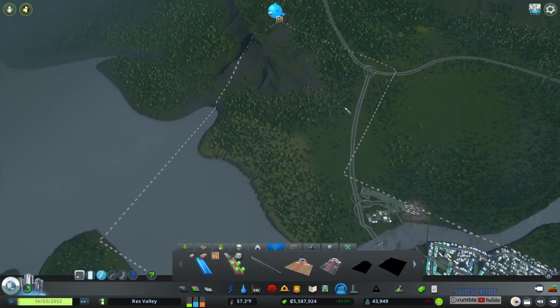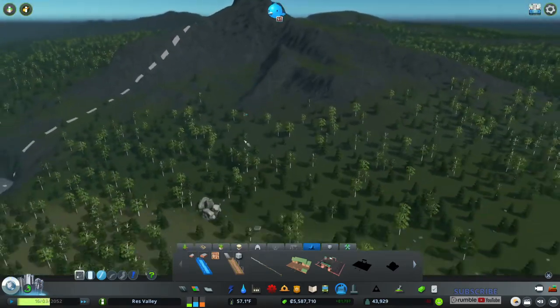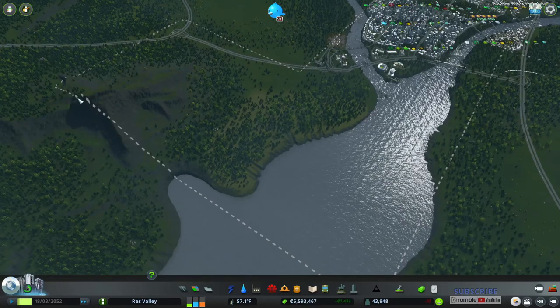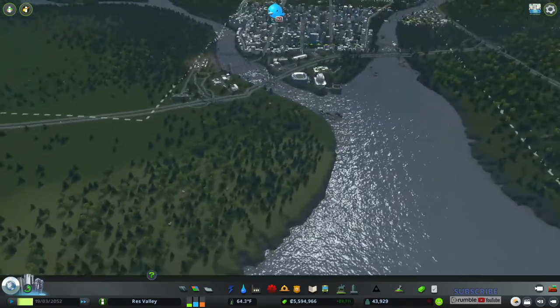Maybe an amusement park somewhere over here, and also a nature reserve — a little nature reserve up in here somewhere. That'd probably look nice, so we'll do that in a different episode. Maybe get a zoo in here and some other stuff — we'll see.